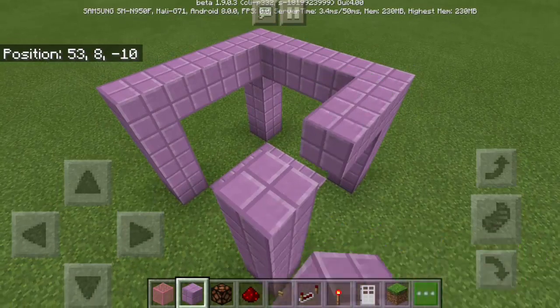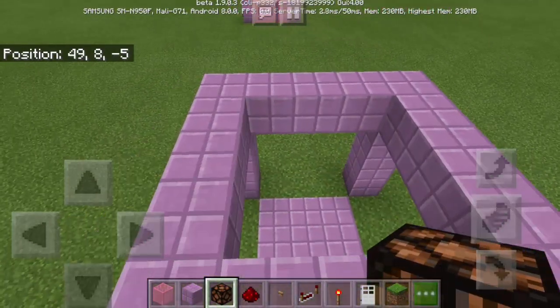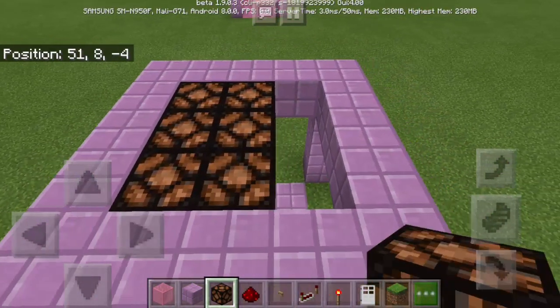Or a horizontal line of blocks here to make a square. Now on top, as the roof, we're going to use redstone lamps.